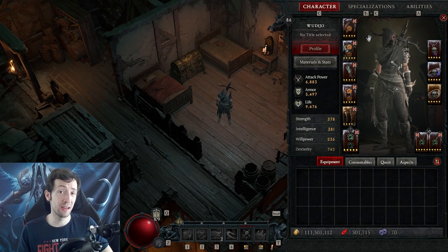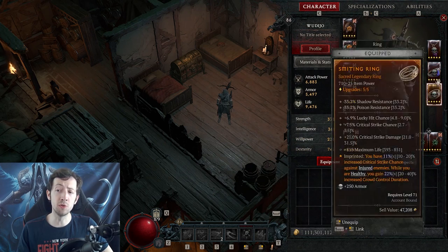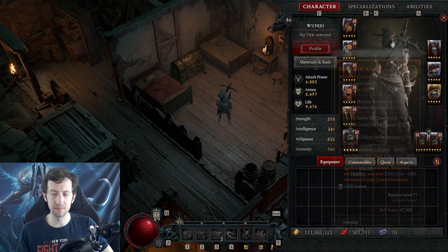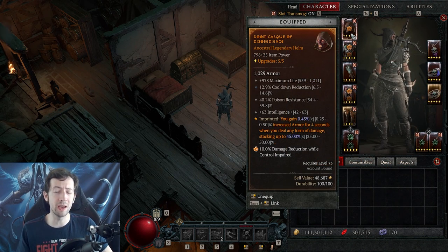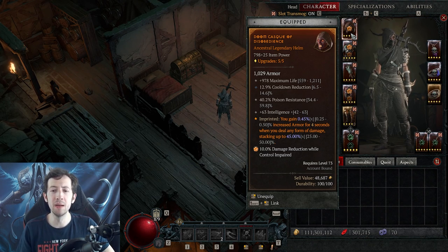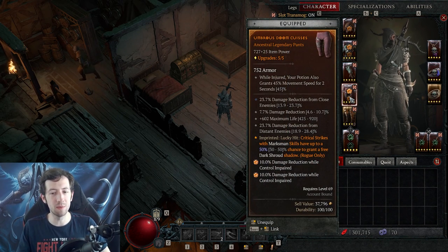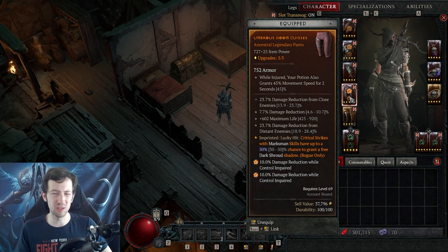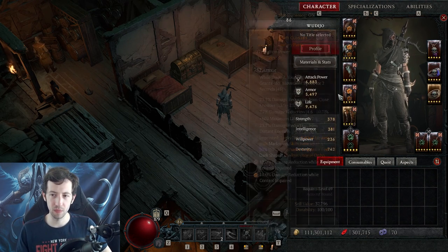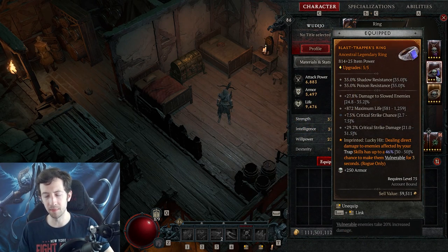Speaking of life rolls — there are five slots where you can roll life: the helm, chest, pants, and your two rings. Maximum life is extremely powerful. On your helm there's usually no negotiation — you always go for life and a key stat there. On chest or pants you could argue for another damage reduction roll instead of life under certain circumstances, but generally stack life wherever possible, especially on the helm and rings.